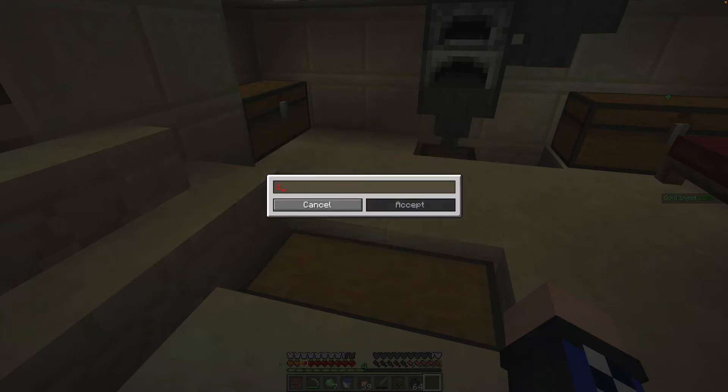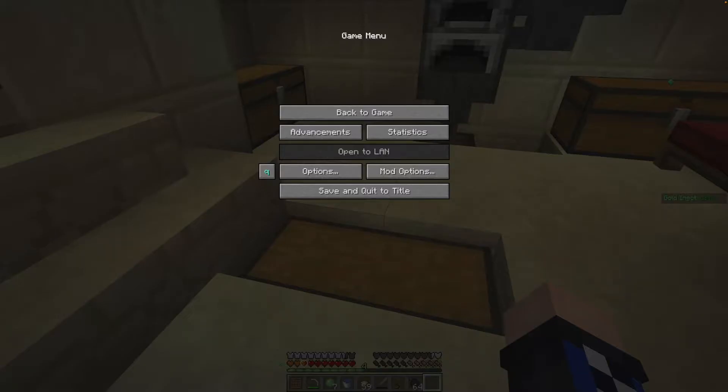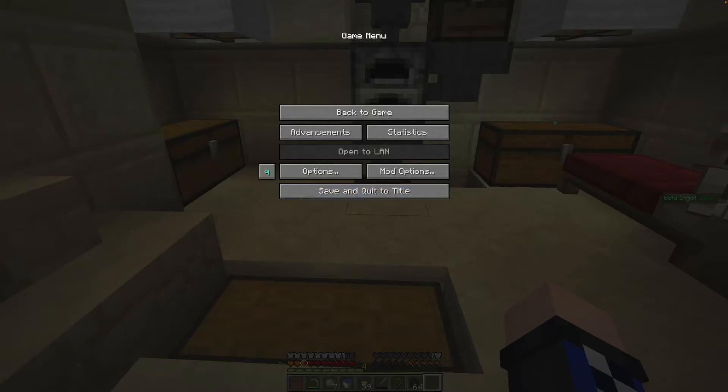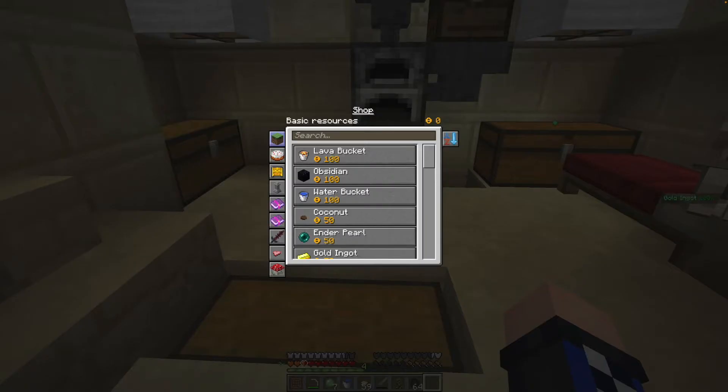When you go into the cavern, or actually maybe even any dimension, there's sort of a glitch with Better Questing where it loses track of how many coins you actually have.